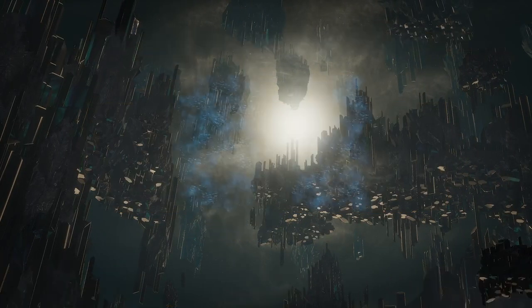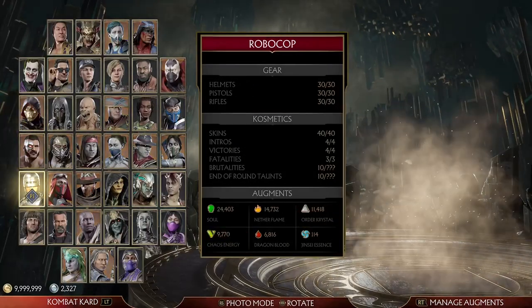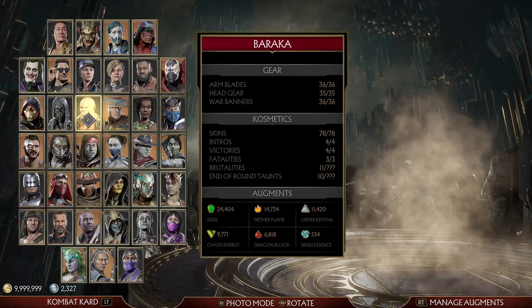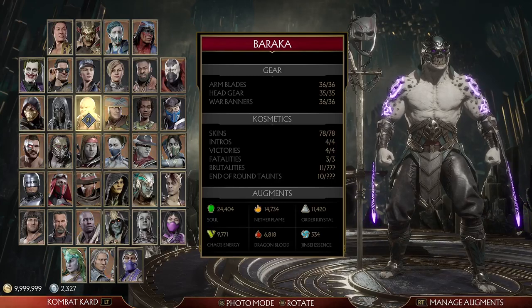I'm going to go back now and show some of the characters you'd want to use in those towers. When you're in Test Your Luck towers, you want to use a character with a physical element. The ones I usually go with - Baraka is one of them. I believe all of his moves are physical.